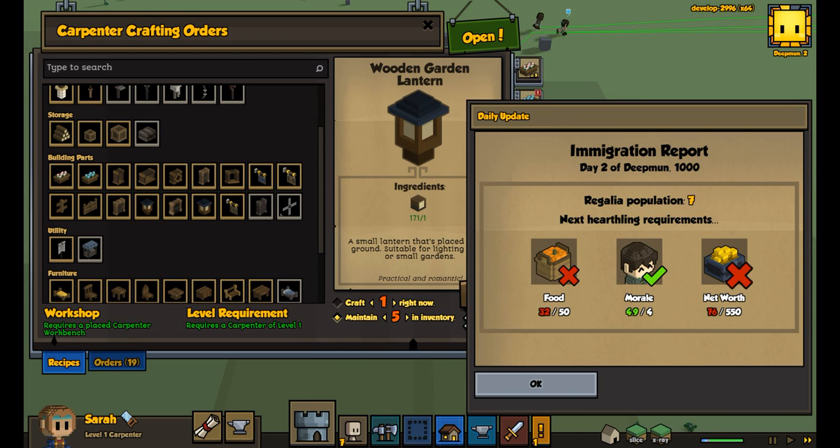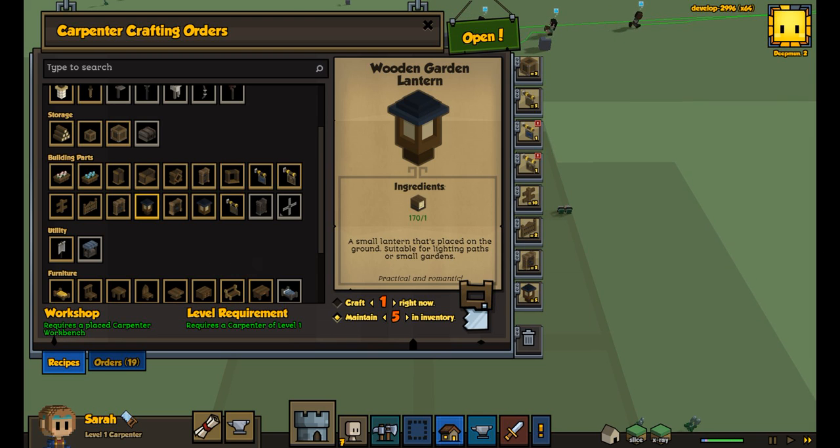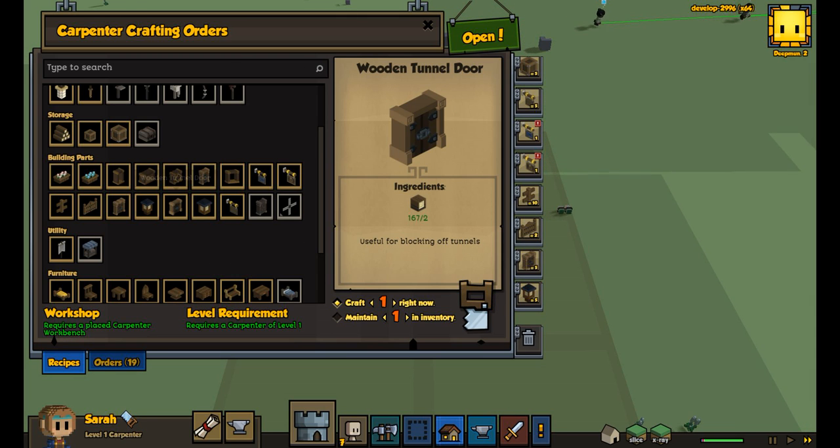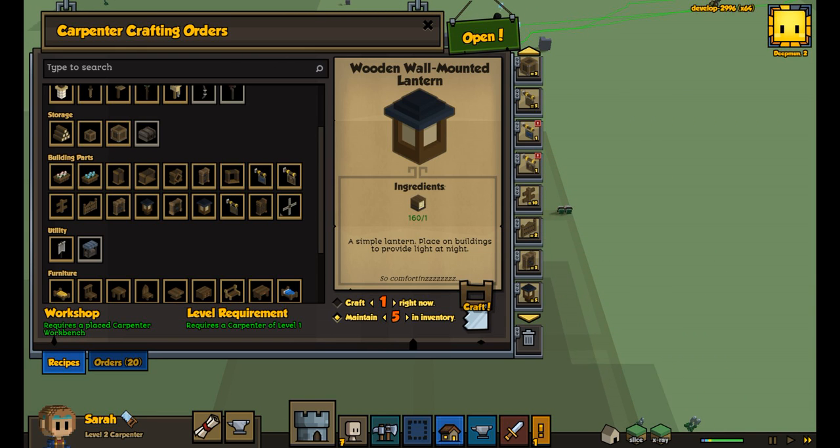Daily update — as you can see our morale is good, but our net worth and food are not. Each time you meet these requirements you get a new person in your town. And look at that — already leveled two, which means I can craft this.